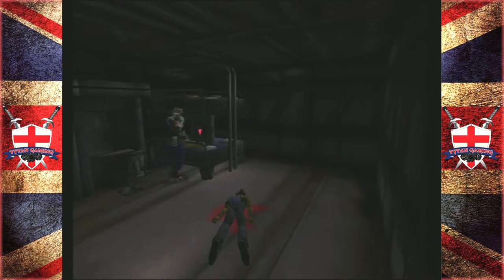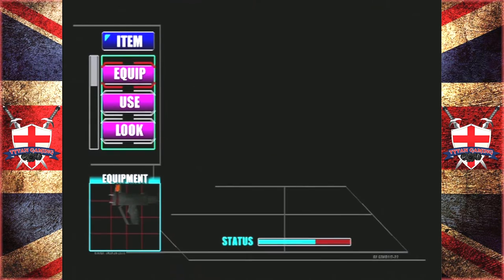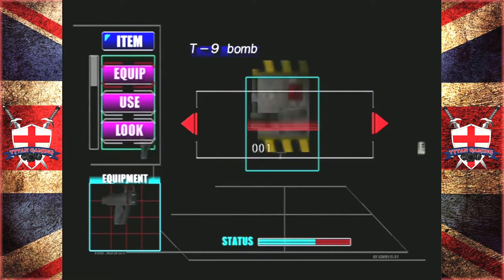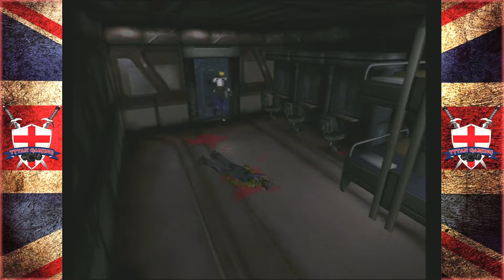Right, what do we have here? The game's gonna let us pick it up — T9 bomb. That's just like a much more explosive version, a handheld bomb with approximately twice the power of the T7. Do we need that for plot reasons? Everything seems normal? Bullshit — nothing is normal here. What the hell is the matter? Nothing is useful — well that I can believe — but everything seems normal? Dude, you are suffering some extreme levels of denial.